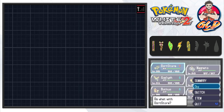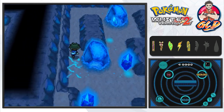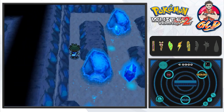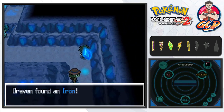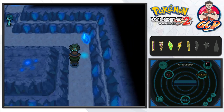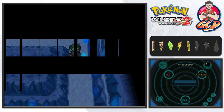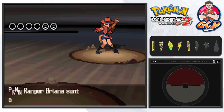Let's use another Hyper Potion on our Pokemon and switch out to Gigalith because it's our weakest at the moment and we want to give it some training. There's an item close by — we found an Iron. There's a Pokemon Ranger named Brianna who will give us a berry once we beat her.